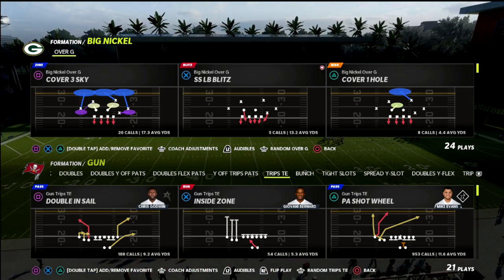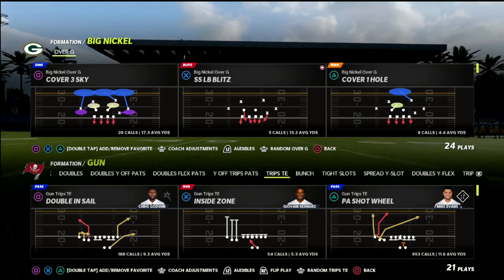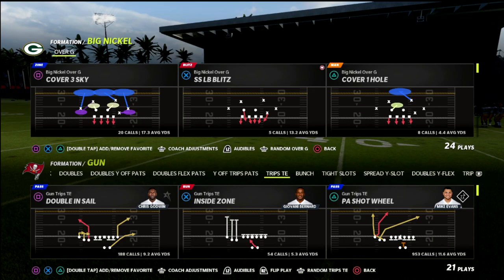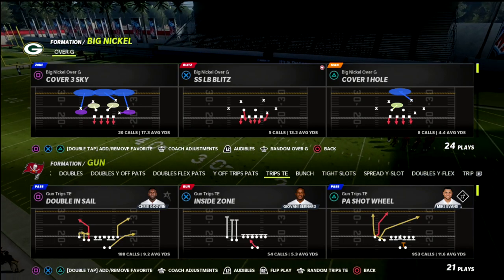We're taking a look here at the big nickel over G defense. We'll be talking a little bit about cover six, some of the problems with the coverage, and then also how you can fix it and make it play a little bit better for you against trips tight end.